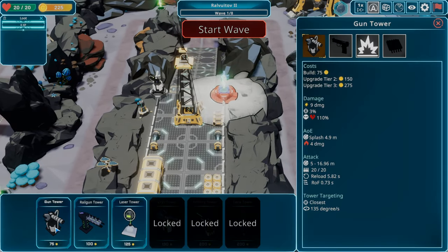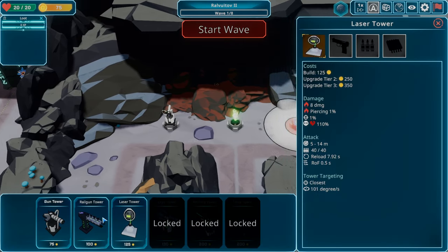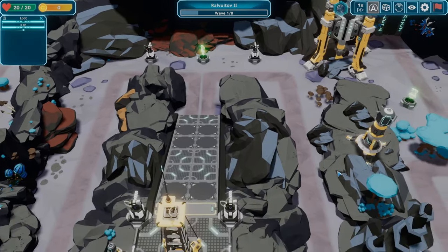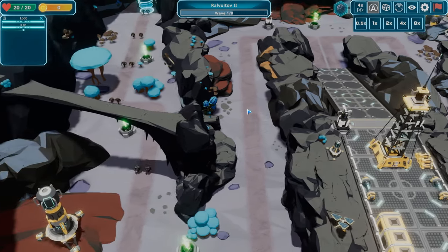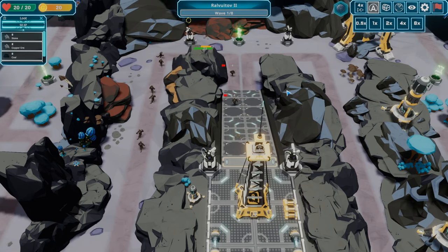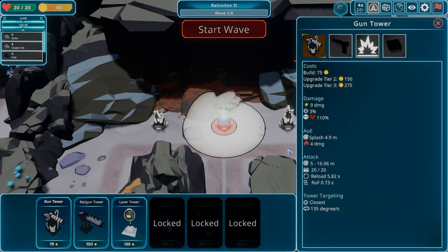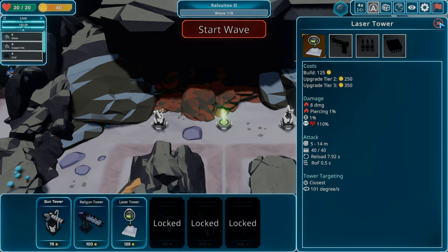I'm most comfortable with the gun towers up here so I'm going to stick with those — gun towers here and here. I'm going to do the rail gun here too — that's a one-shot on tough enemies. We'll try the lasers at these points. Four times speed — this first one is always tough, you just don't have many weapons down. Always a little spooky how many make it up the ramp. We made it — 40 points. For our next upgrade we probably want the rail gun first, so we need 100 points.